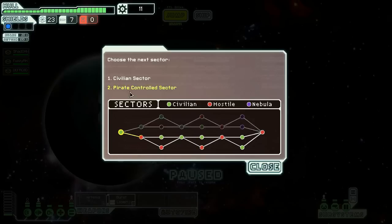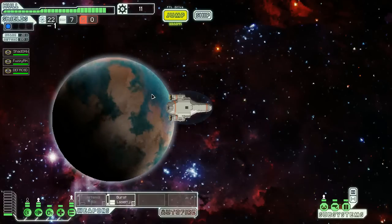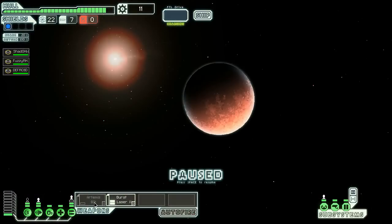We are currently in a pirate-controlled sector or civilian sector. Looking at this, the easiest way is to go this way and it'll take us through a nebula. Even though we're going to a pirate-controlled sector next, it might actually be an idea to do that. Going straight into a pirate sector with weapons ready.